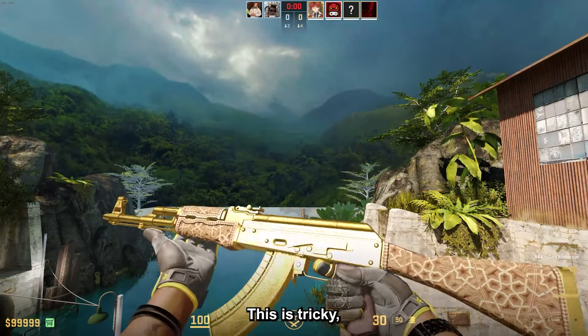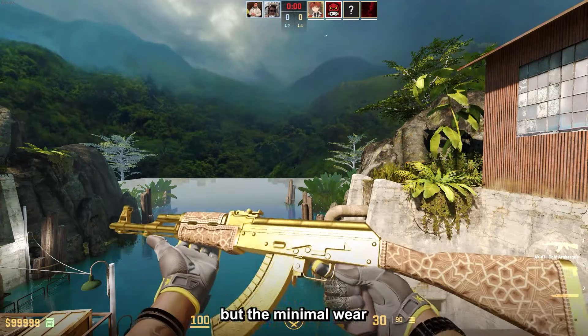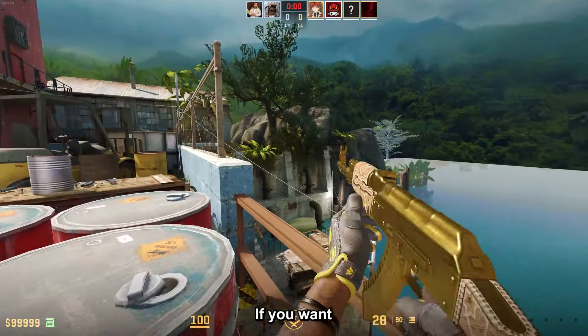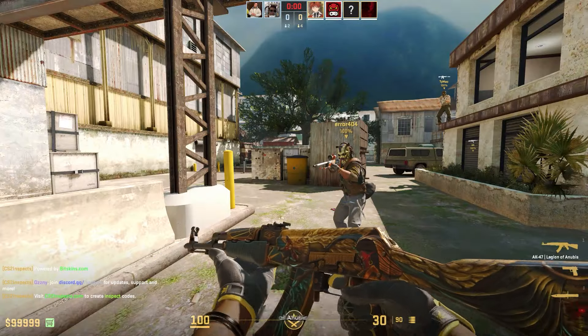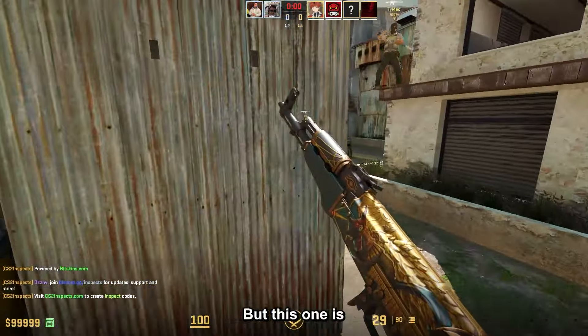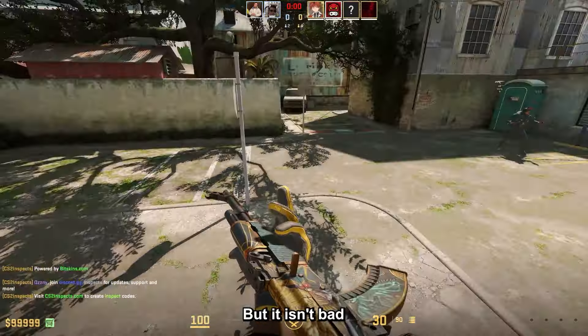For the AK-47 this is tricky. You can go for the Gold Arabesque, which is the obvious choice, but the minimal wear is around $2,100, so it's very expensive. If you want a cheaper version, you can go for the Legion of Anubis in factory new for just $12 — it's not fully gold, it has some touches of gold and is mostly yellowish, but it isn't bad.